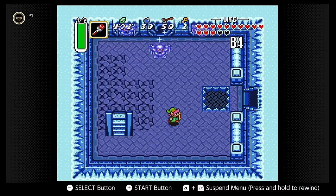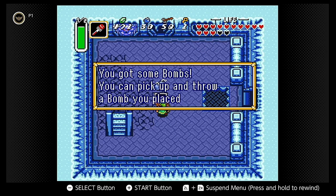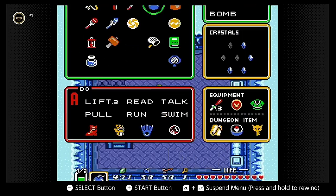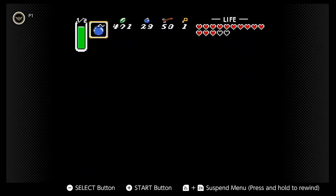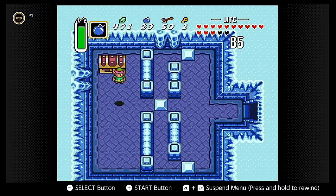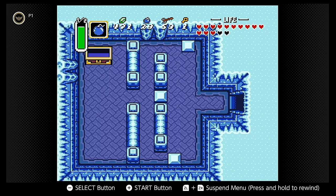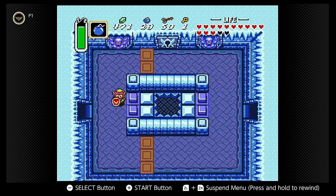Through a locked door on the west side of the room, there's a room with a hole in the floor to the east and a cracked floor to the west. Two ice monsters emerge from the wall, and once defeated, a chest appears with some bombs — tipping players off to use a bomb on the cracked floor. A hole appears, and after dropping through, Link lands right in front of the big chest. Inside is the blue mail, a defense upgrade that causes Link to take less damage. It's also technically optional, marking the first time there's an optional item within a dungeon in this game.